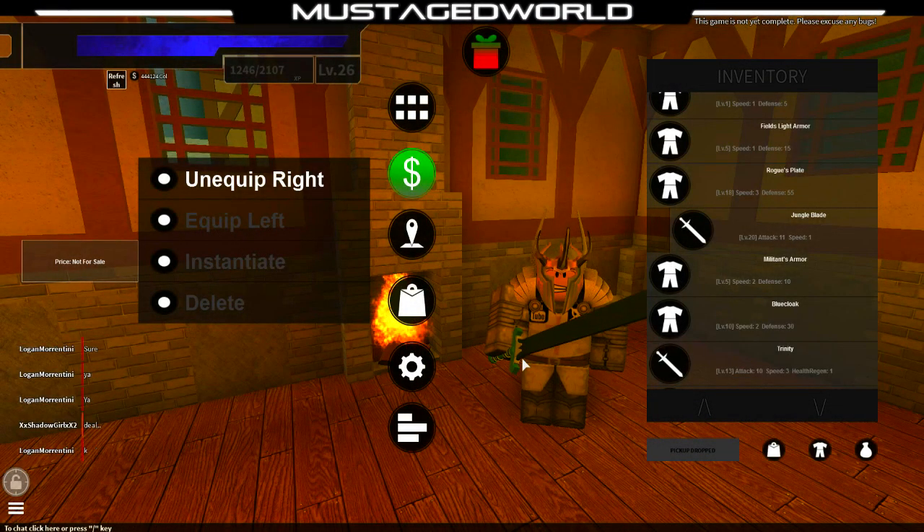Hi everybody, my name is Mr. Agdewild and welcome to Sword Art Online Purse Reviews. We're gonna re-review the Jungle Blade because it had a nerf. It's a level 20 attack 11 now and a speed of 1. It used to be better than the Frost at around 19 attack and speed 1. It had the same stats as a Frost, and now they changed it so it's completely not usable anymore.